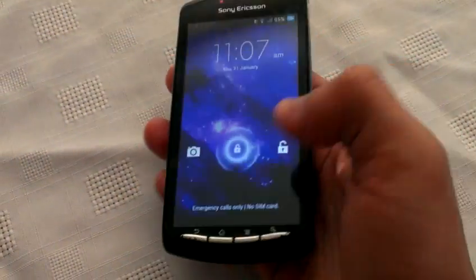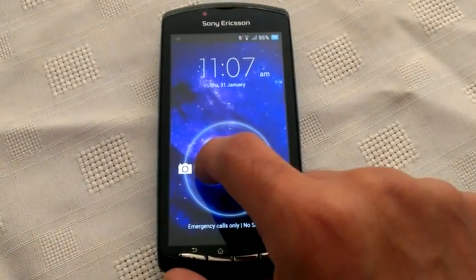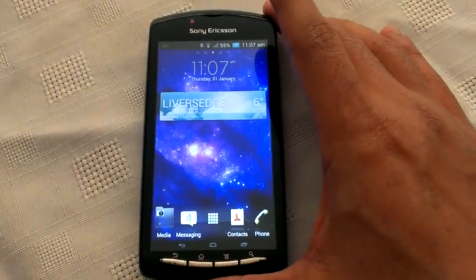So this is the lock screen, and if I hold onto it and swipe to the left we get a shortcut for the camera, and if I swipe to the right we can go ahead and unlock it.